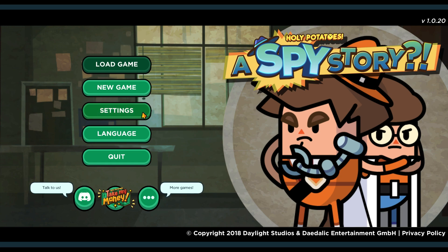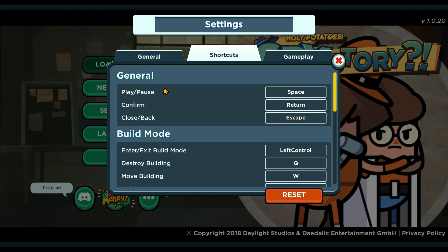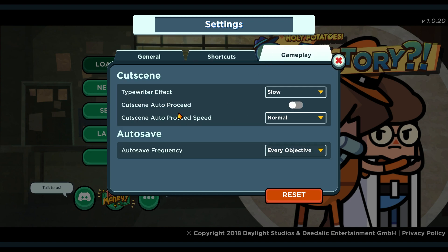First things first, before we jump in — settings. General audio is nicely split apart, graphics doesn't have too much but at least it's got a windowed mode and some basic options. You've also got shortcuts you can change around if you want, building options, and gameplay settings. You can choose cutscene auto-proceed or normal proceed — you can change that if you wish.